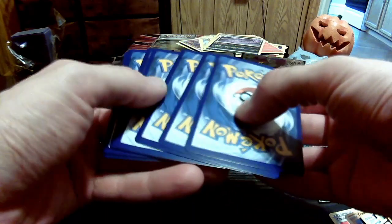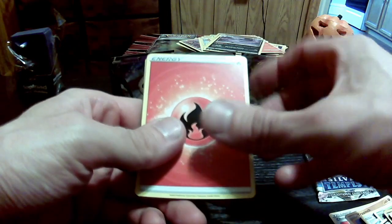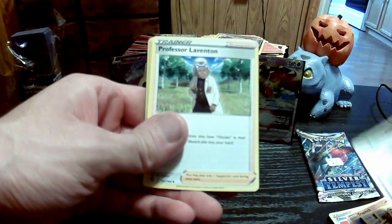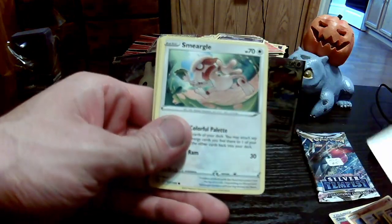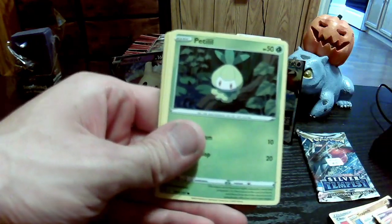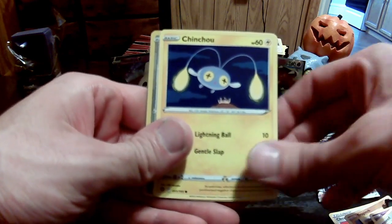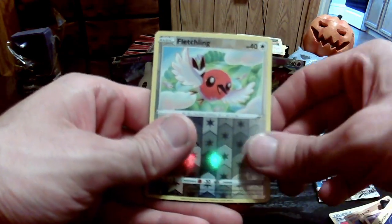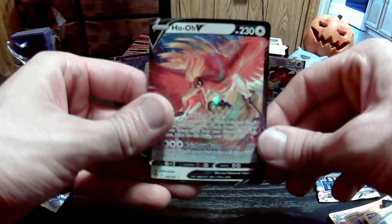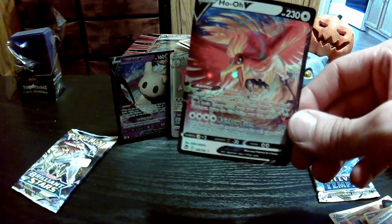Silver Tempest. Got that hot fire. Jynx. Toxapex. Professor Laventon. Smeargle. Litleo. We've got a V! It's a Ho-Oh V! That's one I've been wanting to get — a piece of a hit! I will gladly take that. Love my Johto birds.